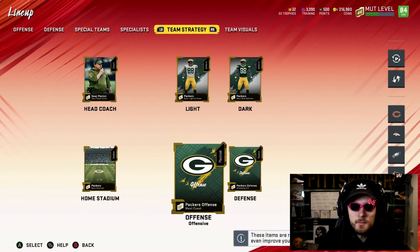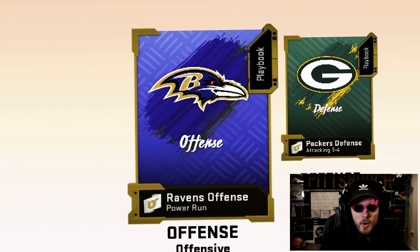Why is this so significant, you might ask? Well, it's quite simple. Everybody does it except for me. And if you want to be good at the game, you got to practice and you got to have a playbook, which I finally think I'm starting to get. The playbook that we're going to be equipping is going to be none other than the Baltimore Ravens.